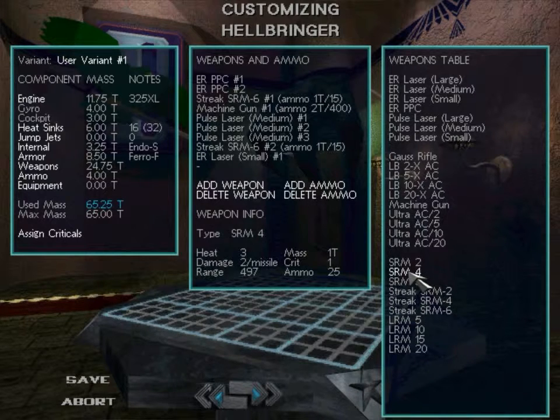SRMs are not guided — dumb fire only — but they travel in a straight line. The advantage of SRMs over streaks is they weigh about half as much. Streaks require a targeting computer and targeting equipment, whereas SRMs have about half of that requirement.